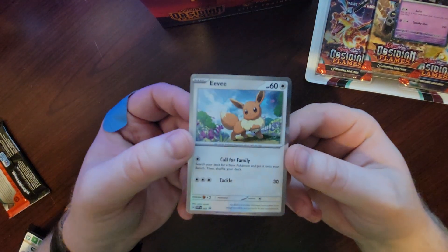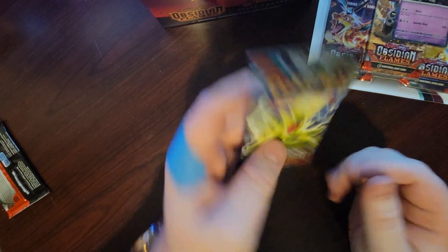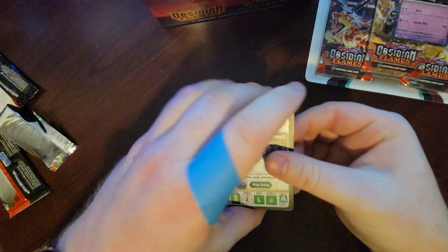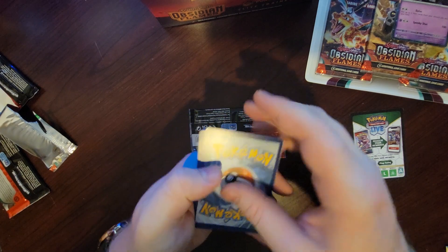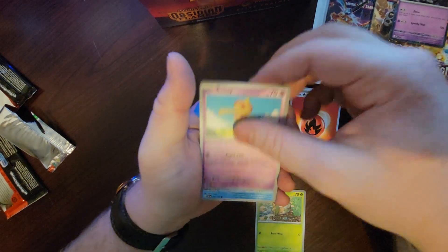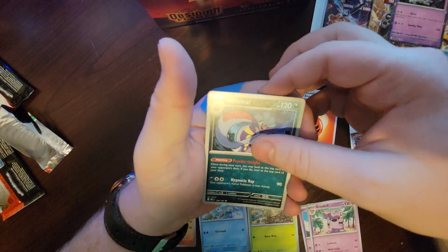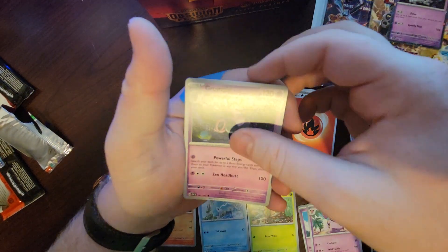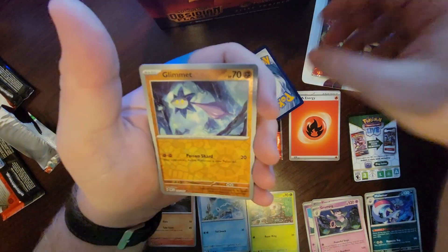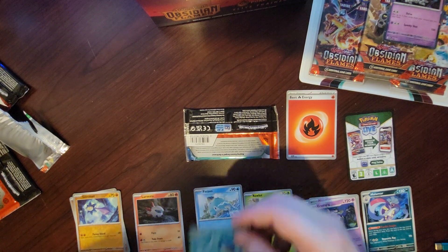We of course have this beautiful Eevee promo. Starting with a Tyranitar pack — put that aside and then I believe it's just the energy. Let's see what we got: Rowlet, Baltoy, Finizen, Larvesta, Granbull, and our first reverse after Melamar — oh no, I'm one off. Grumpig. And now our first reverse: Diglett. Bummer, no Tad Bulb, but there should be one more. Glimmora — bummer, another no Tad Bulb, and a Palafin. Boo, bad pack.